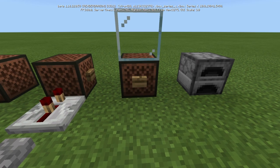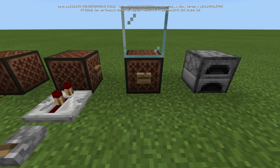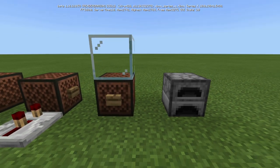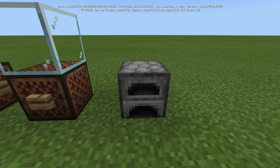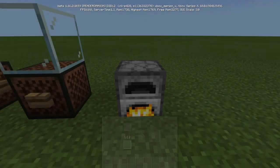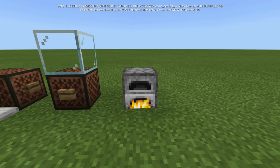You're not going to hear anything with anything on top of it, even a transparent block such as glass. You can also smelt with it — it smelts one and a half items per note block, so two note blocks will smelt three items.